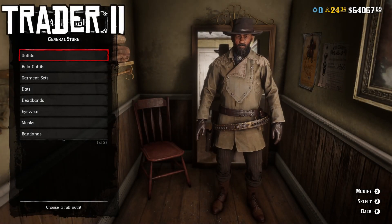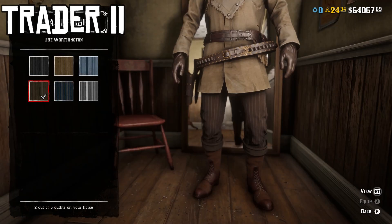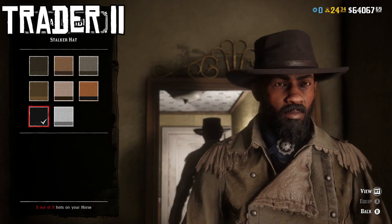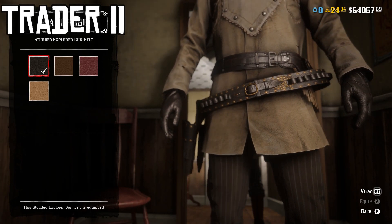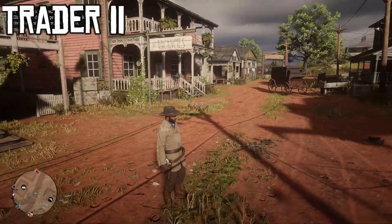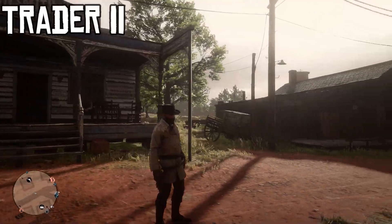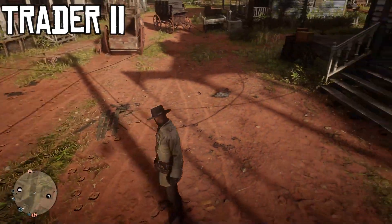Here we have Trader outfit number two. We're using the fourth variant of the Sunderland upper garment — light tan-ish beige — and the fourth variant of the Worthington lower outfit part, the brown striped one with two-tone brown boots. For the hat, the clean black stalker hat. For gloves, the black variant of the range gloves. For weapon equipment, the black variant of the studded explorer gun belt. I like to think of this one as an early American — maybe a Texan, someone from the Mexican-American War era, the time of the Alamo. It's quite a bit better than the stock Trader outfit.